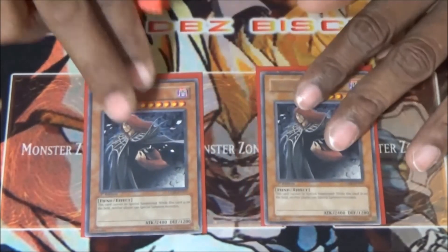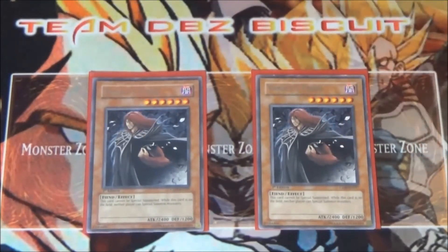We're also running two Vanity's Fiend, just to be able to put a lock on the game. Sometimes your opponent wants to special summon too much — throw this out there with a Monarch Stormforth or with a March of the Monarchs and that could pretty much lock the game down for you.